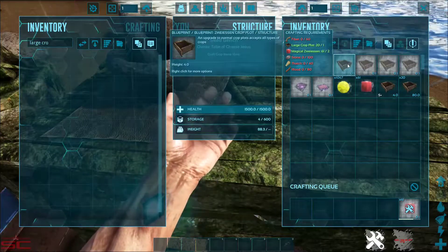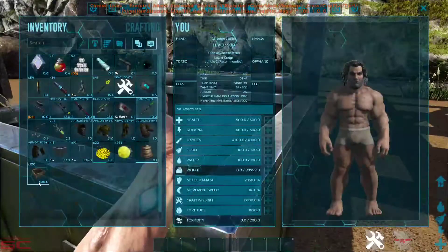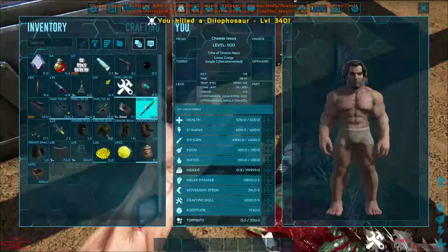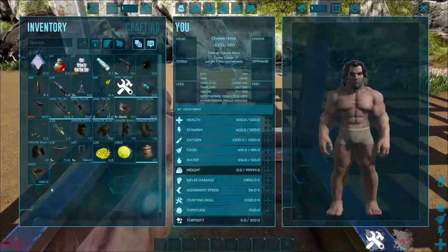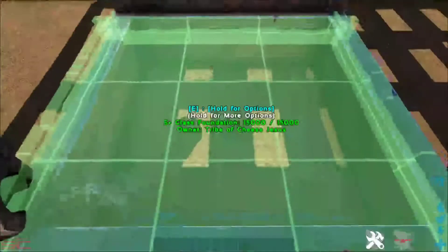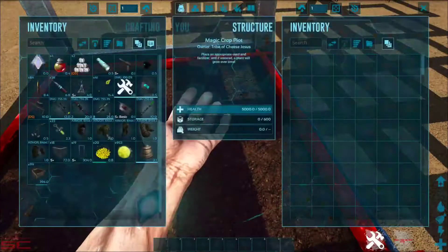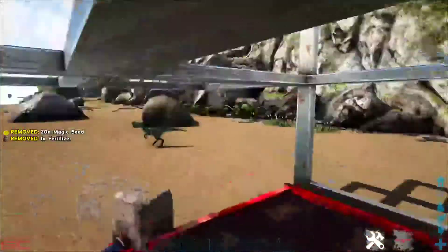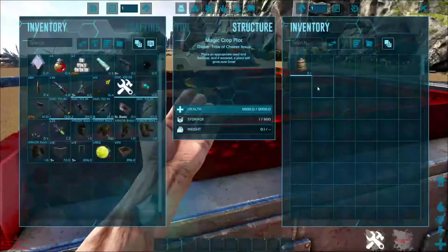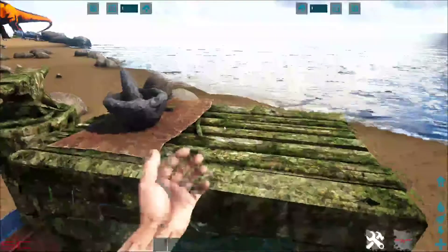Make one and put that in there, then move it like that. Once you've made this first crop plot, place it down, put the seed in and fertilize it. This will make more faster basically. You want to keep upgrading your crop plot as soon as you can.